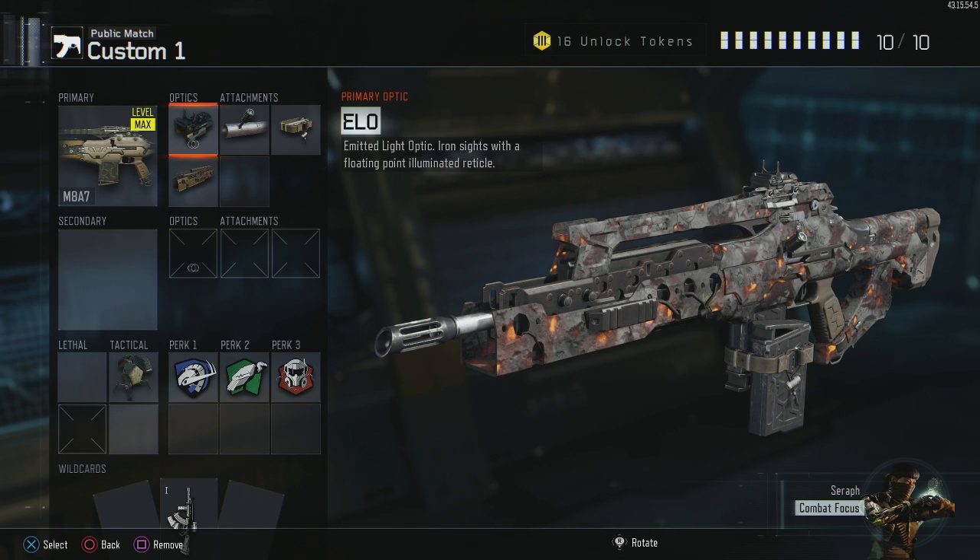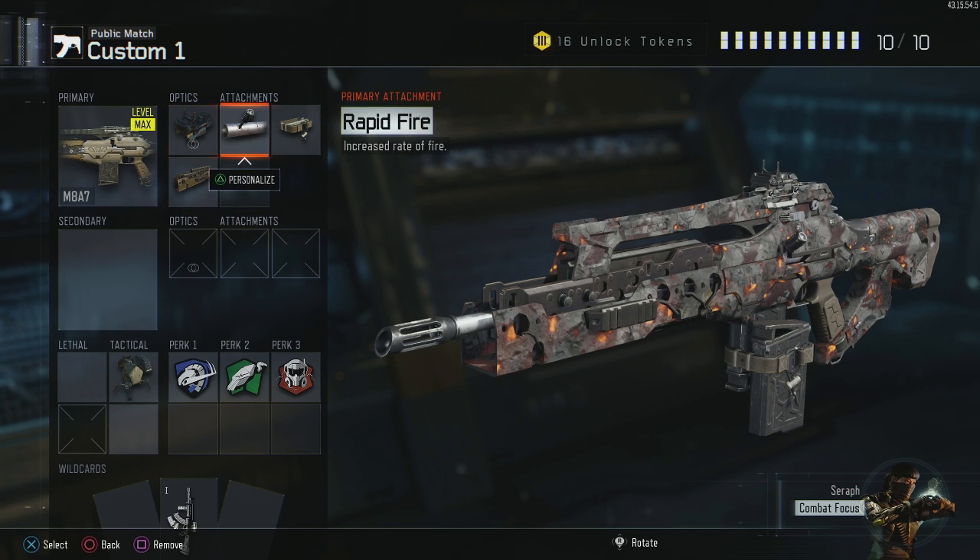Just because you're not going to be able to spam the gun from hip fire as easily, rapid fire — obviously being able to shoot this gun as fast as possible is going to make it better in every regard. Especially considering the recoil is just minimal without a grip to begin with, even with rapid fire on.